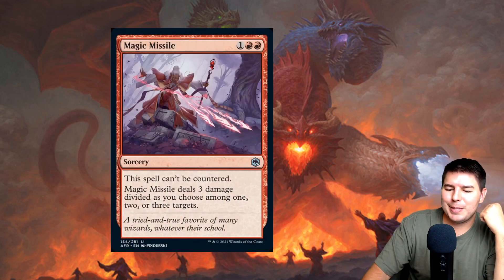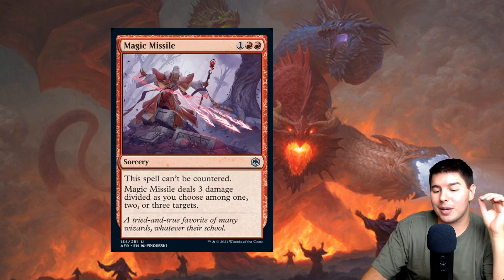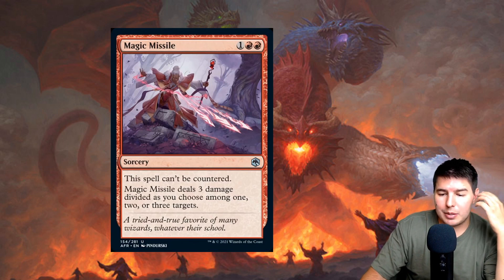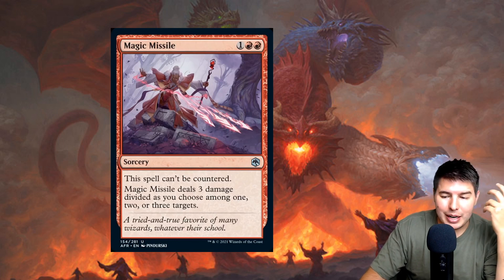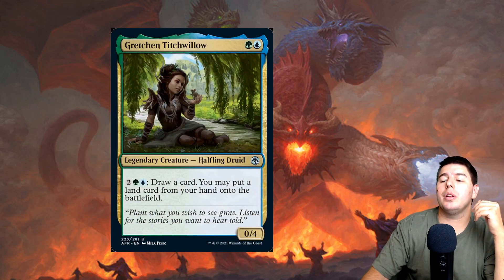Magic Missile — three-mana sorcery. I like the flavor here. It can't be countered and deals three damage divided as you choose among one, two, or three targets. The only meaningful distinction from similar spells is that it can't be countered. At sorcery speed I'm on the fence, but the uncounterable clause can be relevant.